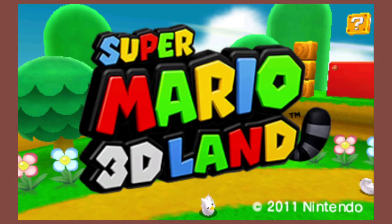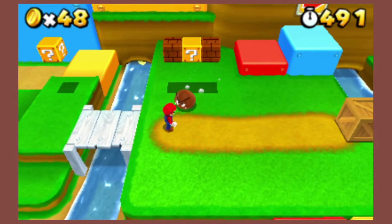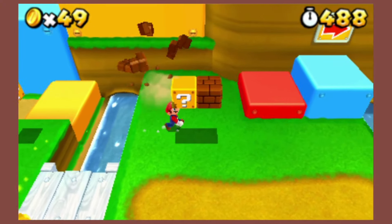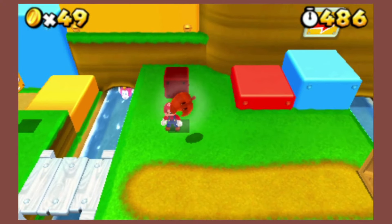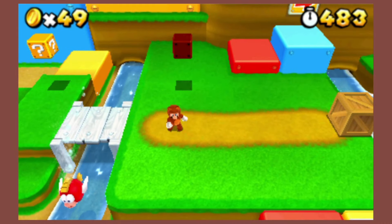Mario 3D Land. What's brown in this adventure? How about everything we've seen so far in this video? Even the new Tanooki power-up is brown. At least, I think that's brown. But even if it's not, it doesn't matter.